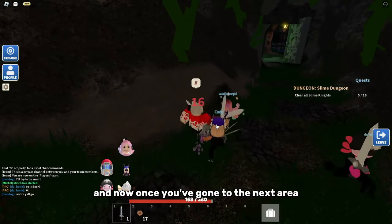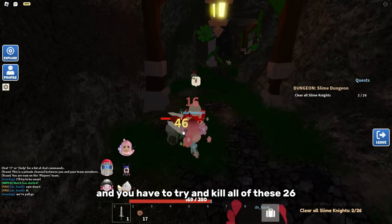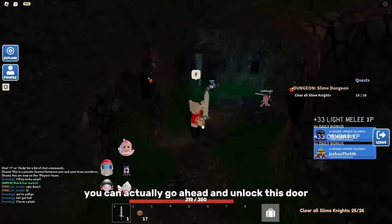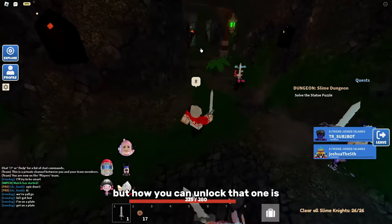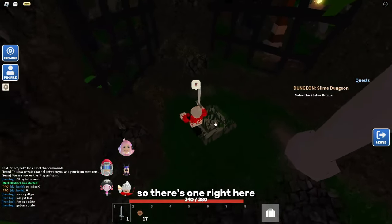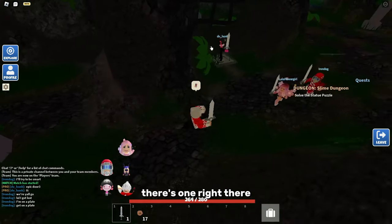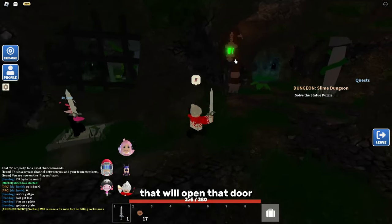In the next area you've got a harder set of enemies and you have to kill all 26 of them. While you're in this room, you can unlock a door — but this one doesn't require a lever. Instead, you need three people to stand on pressure plates. There's one right here, one where Honk is, and one right there. If three people stand on those, that will open the door.